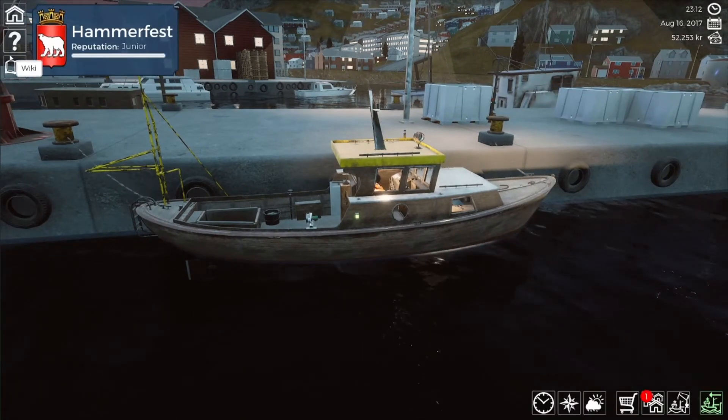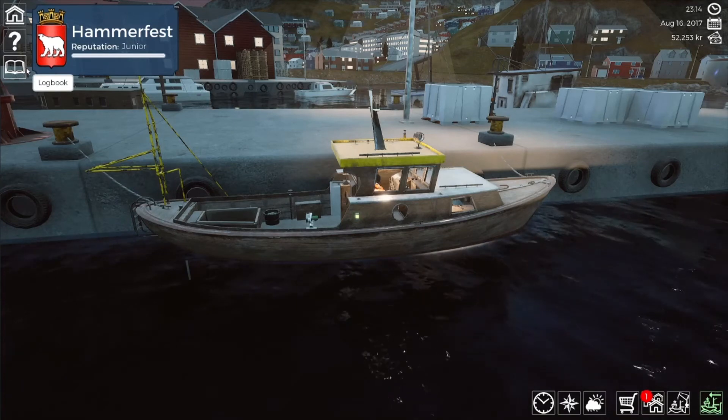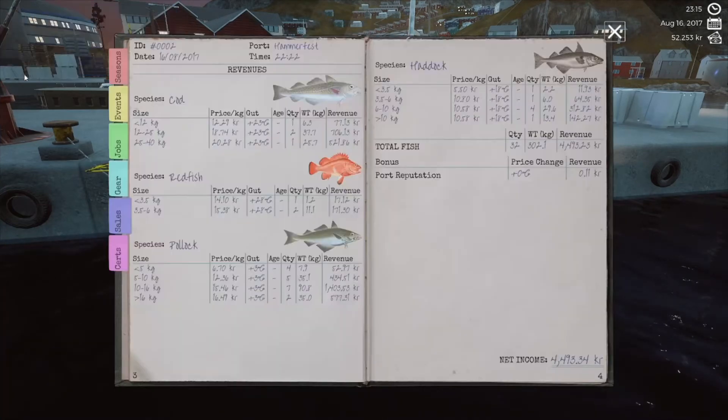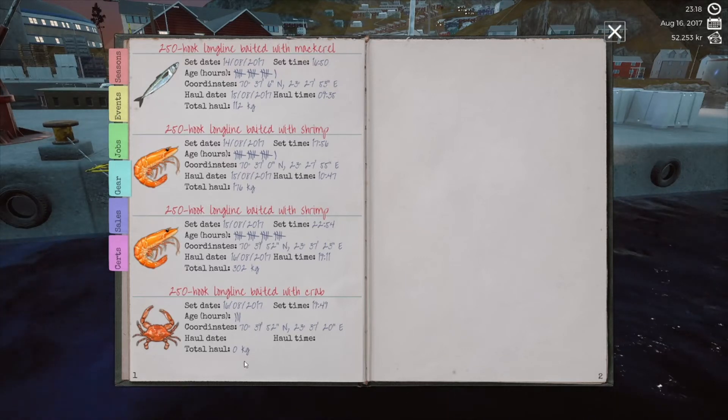Deliver catch to cruise ships - the Queen Victoria is running low on food for its passengers. The head chef will pay 28 kroner per kilogram if you deliver 110 kilograms of cod to the cruise ship within seven days. Well that's neat - I'm not going to do it, but that's neat. I think we go out and get that other line - I've got a line out there in the logbook.